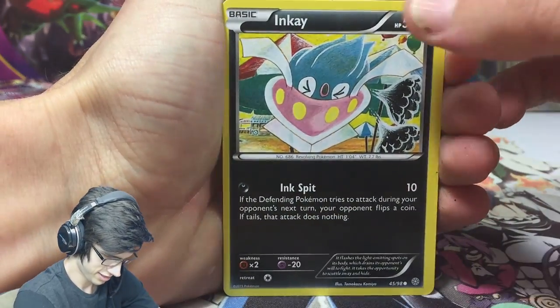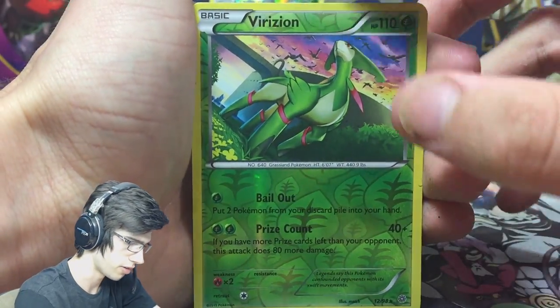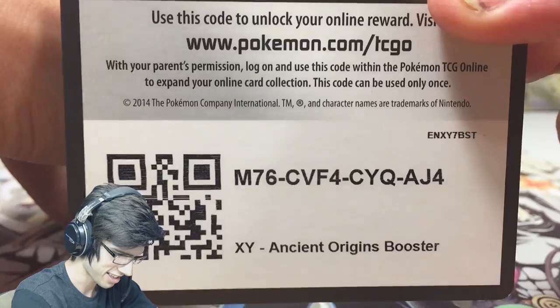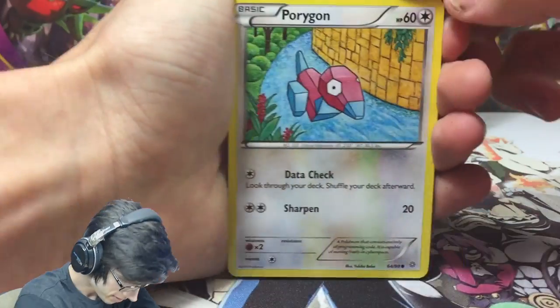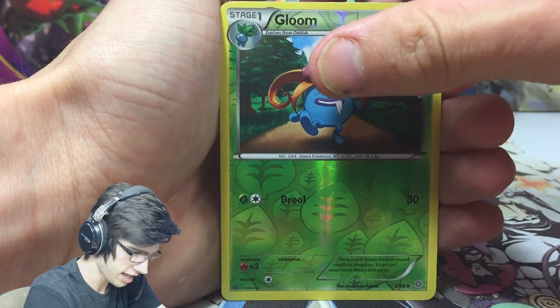Code number two. From pack two we got a Bellsprout, Persian, Faded Town, Vileplume, and a Spirit Link — another reverse rare, so that one's a holo rare. From pack three: Braviary, Zygarde, and a Registeel. Then we got Porygon, Bellsprout, Malamar, Golett, Ralts, Klefki, an Energy Recycler, a Weezing, and a Gloom reverse.